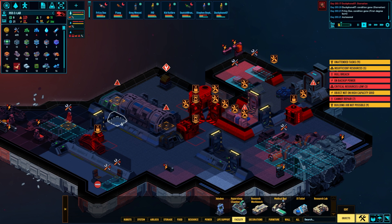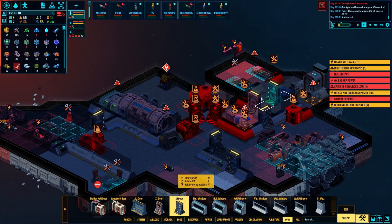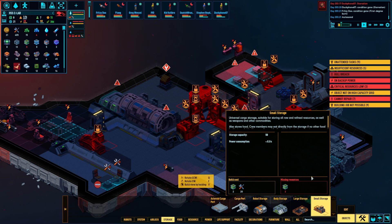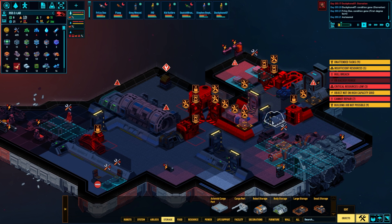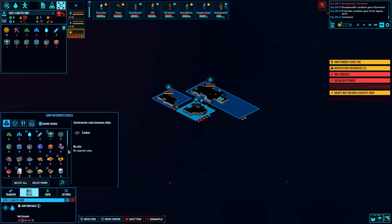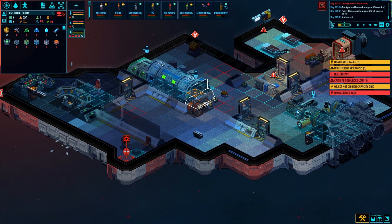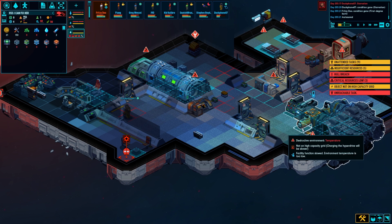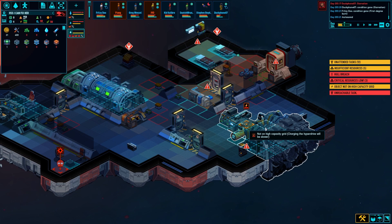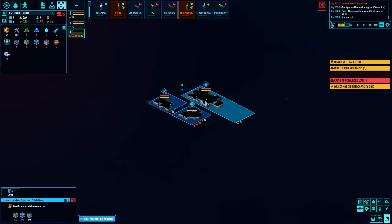We're going to get a hypersleep chamber up and running on this sucker. It'll be a one-man crew for a little bit, until we find more dudes and dudettes. We need to get a little bit of storage on this thing — not a priority, but it is needed. They also need steel plates. Let's set up a minimum rule of two. We got juice going, man. The ship might be jumpable right now — yeah, we can jump this thing out. We can't jump because we don't have full stability. We're trying to crank through that stuff as soon as possible and get moving.